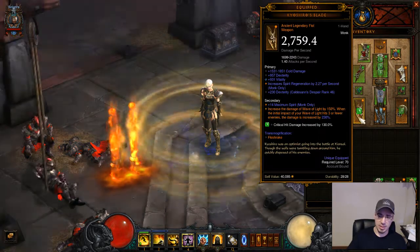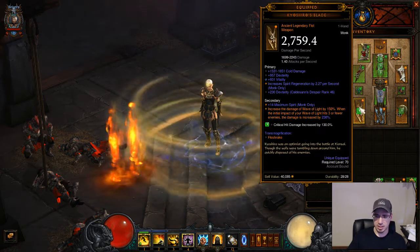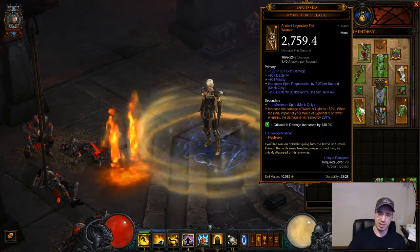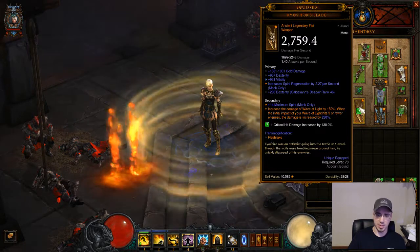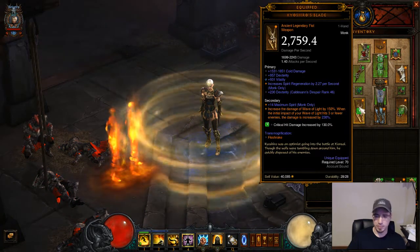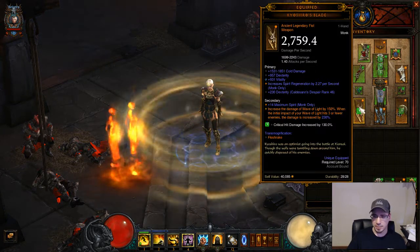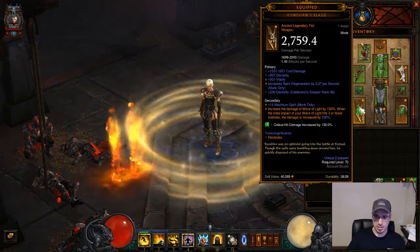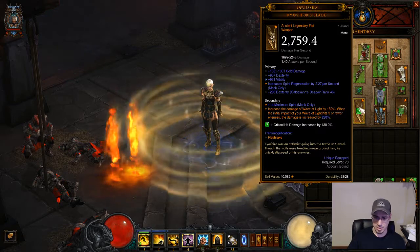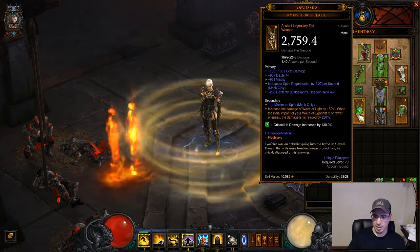So I got lucky with this — the very first one I found was Ancient. As you can see it's got the 150% guaranteed increased damage, but if you hit 3 or fewer enemies, like if you're on a Rift Guardian in a Greater Rift and you only have one guy, it'll increase the damage by 230%. The max here is 250%, this one's at 230 so it's not too bad. You want Spirit Regeneration, Dexterity, Vitality, and then whatever extra damage type. Put an Emerald in here to increase your critical hit. That's your first weapon.